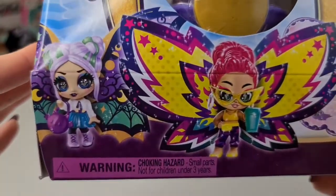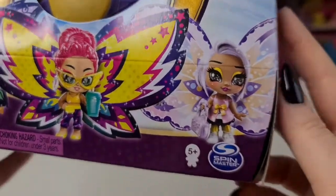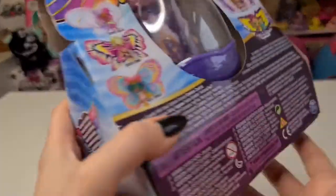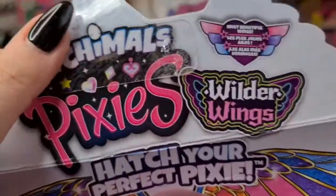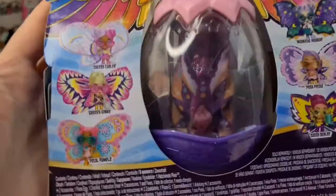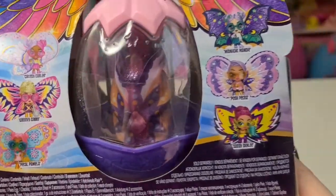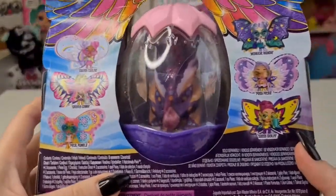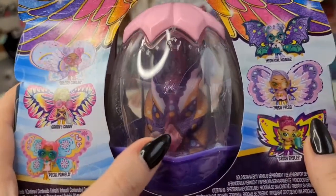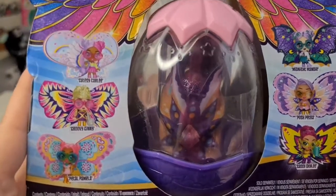We have these three on the front. On the side we have the most beautiful wings. On the back it says 'most beautiful wings, hatch your perfect pixie.' Here we have all six that you can collect.